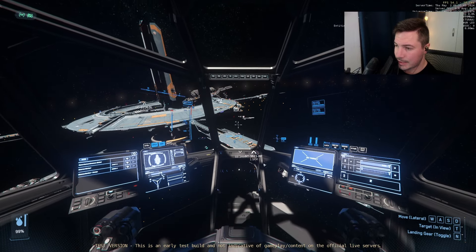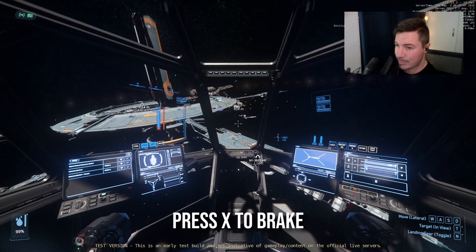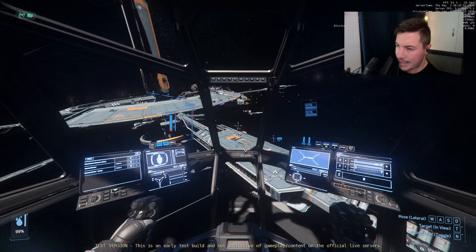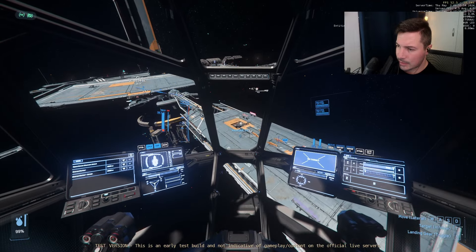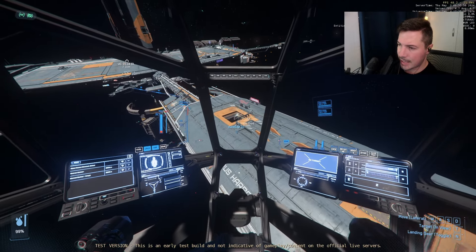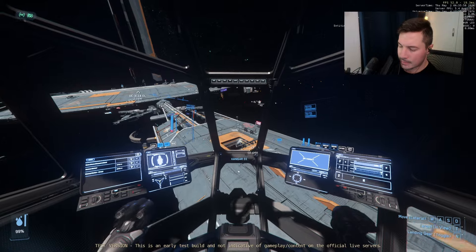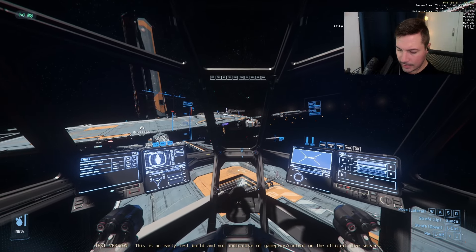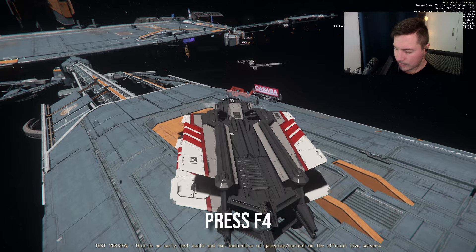The station has a landing bay. If you're going too fast and are about to crash, just press X — it's a space brake and will slow you down immediately. To land, press N to take out your landing gear, then press F4 to go third person.